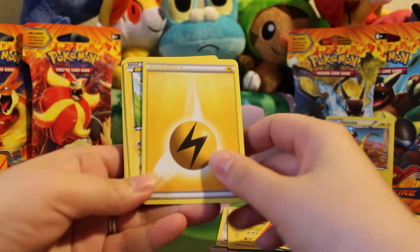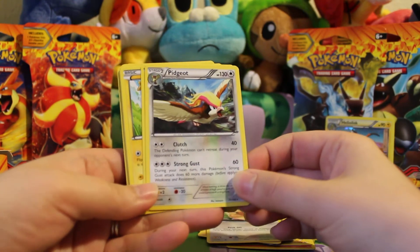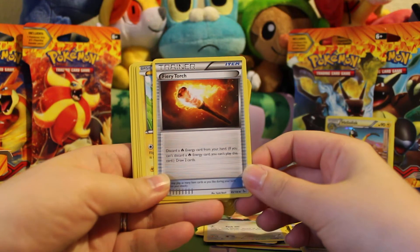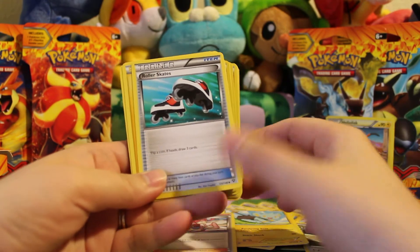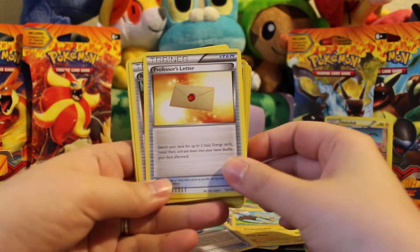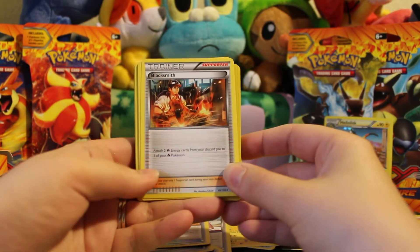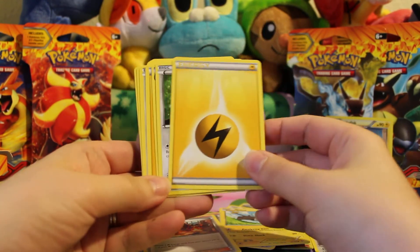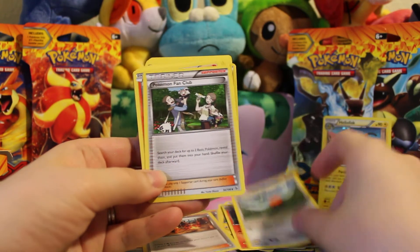Fire energy, Ponyta, electric energy, Luxio, Pidgey, and there's a rare Pidgeot. Fiery Torch is obviously useful in this deck — it allows you to discard a fire energy and if you do, you get to draw two cards. Then Shinx, Pokemon Center Lady, Roller Skates, electric energy, fire energy, Evo Soda, and Professor's Letter, which also lets you search for those two energies. Blacksmith is very useful in a fire deck.